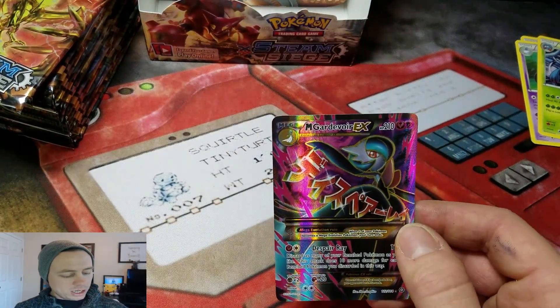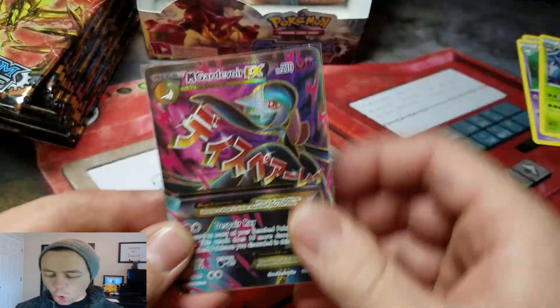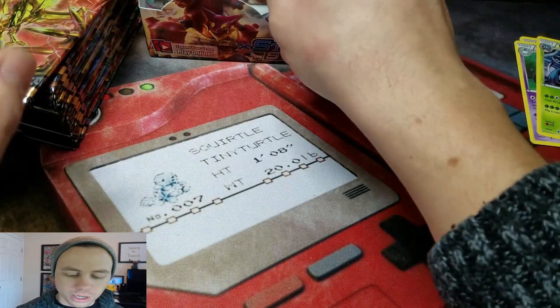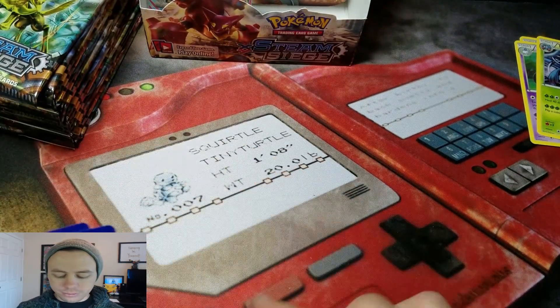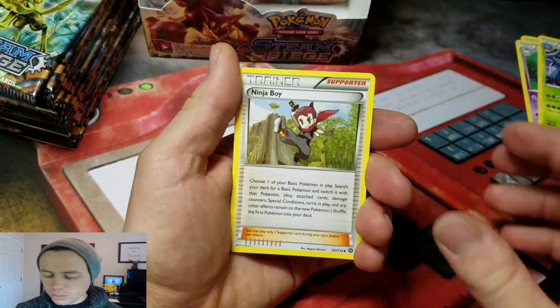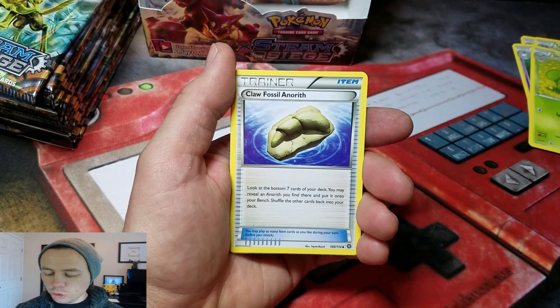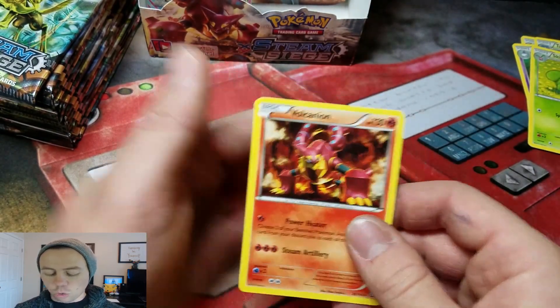It would be nice if I had my card sleeves ready to rock and roll — and now I do. That's a beautiful card right there, my friends. Next pack: Ninja Boy, a Skiploom, Claw Fossil Anorith, and a Meowth Reverse Hollow, followed by a Volcanion Rare.